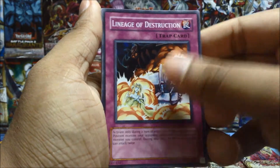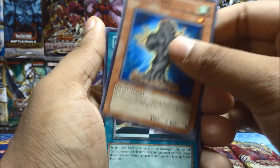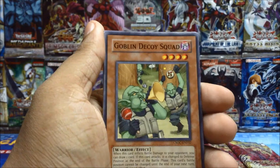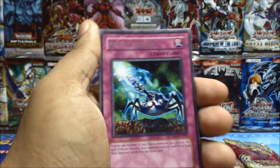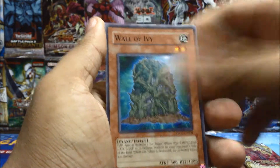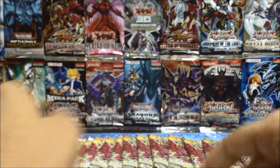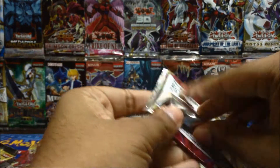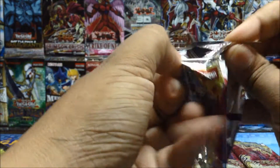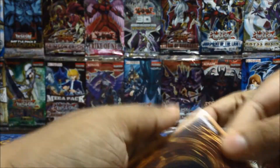The borders seem a bit light, I'm not sure. Lineage of Destruction — if you guys know anything about this please let me know. Goblin Decoy Squad, Virus Cannon rare, Factory of 100 Machines, Wall of Ivy, Gadget Holler, Plant Food Chain. Four packs in and no holos — that's weird. Come on, please don't be a tampered box.